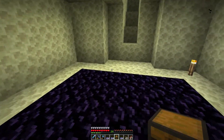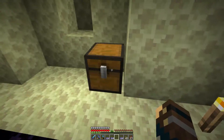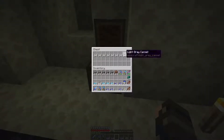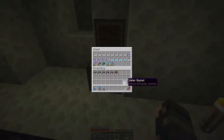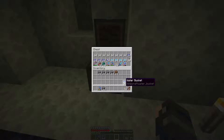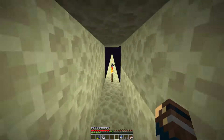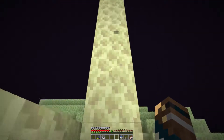This is the room where you come out in The End. Up there is how you get to where the dragon fight is, where the clash was. And this is a chest that I'm going to dump a bunch of stuff in that I don't want to lose. I'll keep a pick because I have some food.